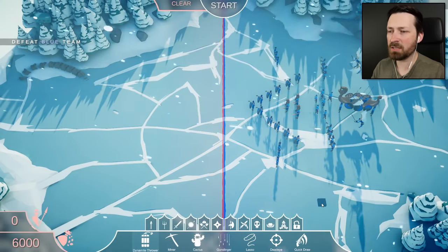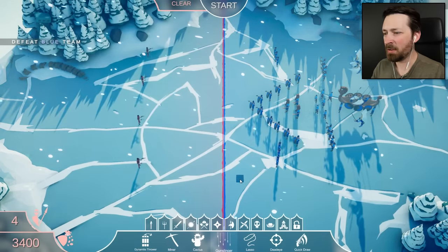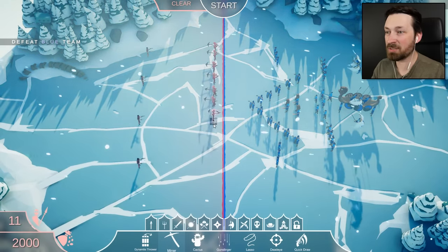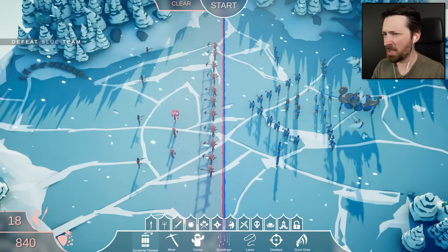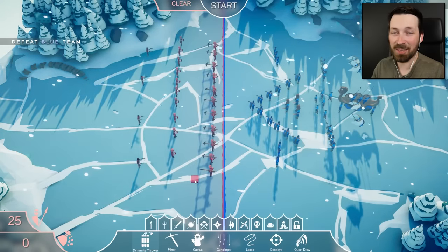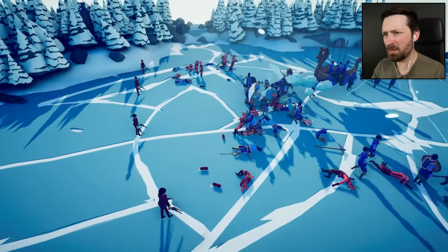I do quite like the idea of guns, though. I'm thinking gunslingers might do a lot of work here because they're so packed together. And then we could put miners in the front — people have been telling me I underestimate the miner. For 200, they land a really explosive blow. And speaking of explosive, maybe we can back them up with some actual explosives. I also underestimate the Dynamite Maiden, but I think that might be rightfully deserved — she's kind of useless.